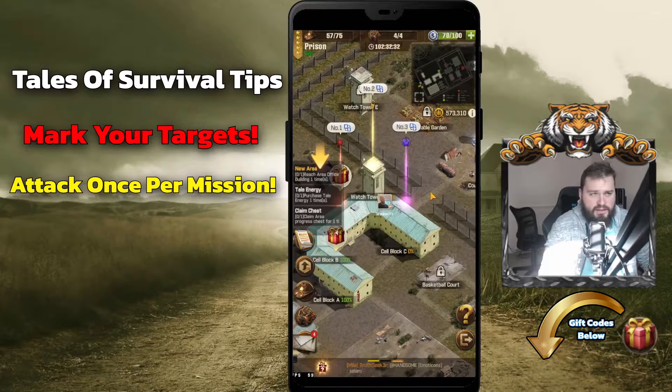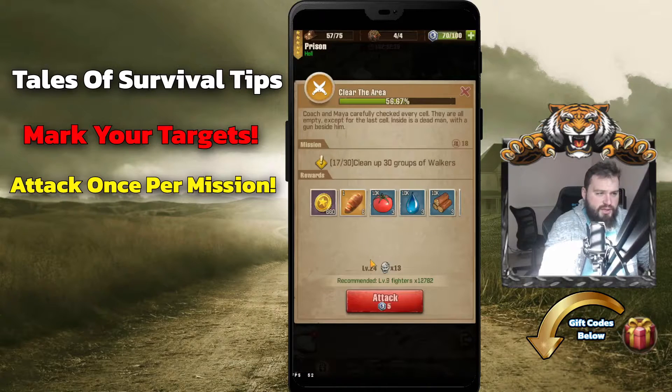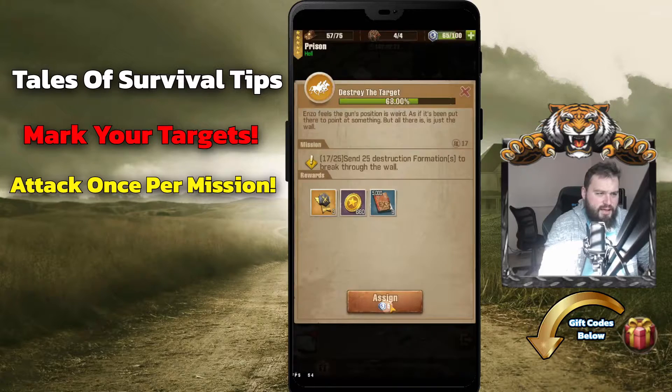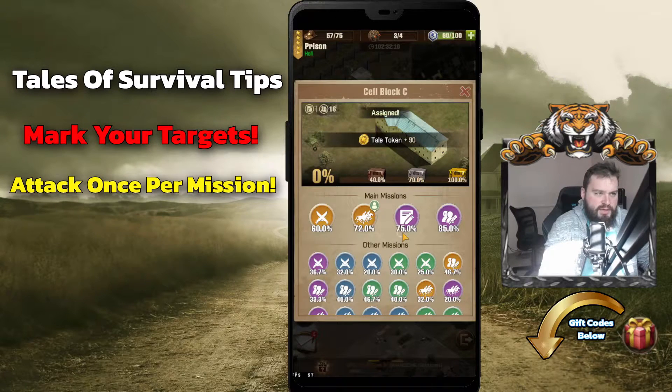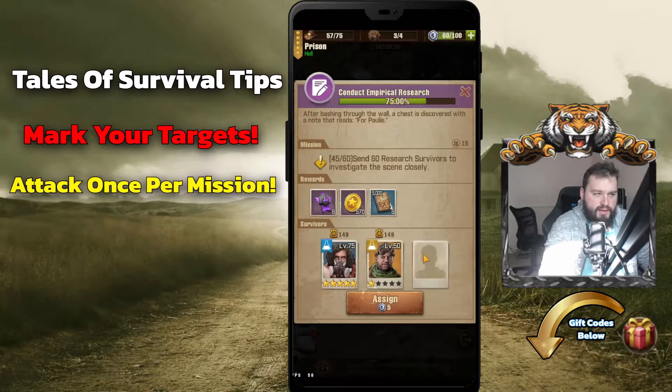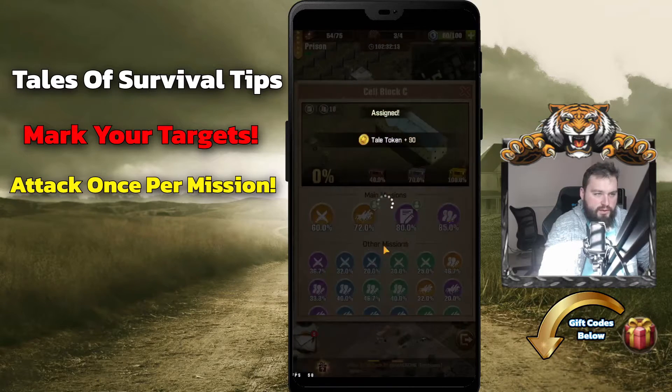We'll go to Cell Block C, it's listed as number three. Number two I'd already attacked quite a few of those, but I'll show you a quick example — we'll go through and attack that once. We're just trying to get this participation, because every time you get a participation in and when these complete, everyone that attacked it one time will get rewards for that.